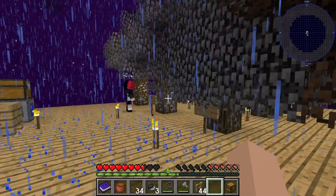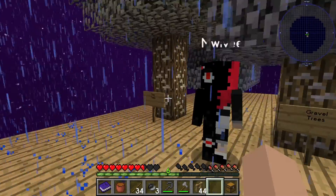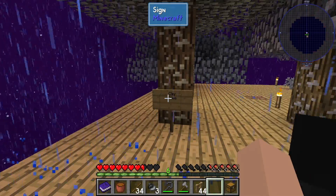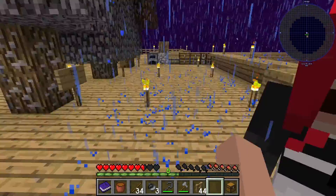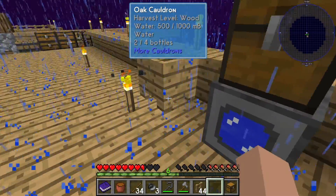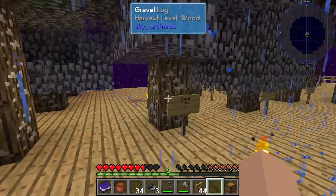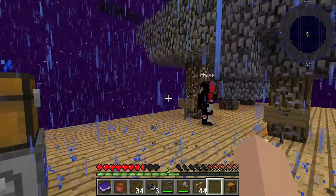Why'd you plant a clay sapling? Why'd you plant a sand sapling where the clay is supposed to go? Because we needed the glass to make — don't push me off the edge. I was stretching. We needed the glass to make this, and we didn't have a spot for the sand.